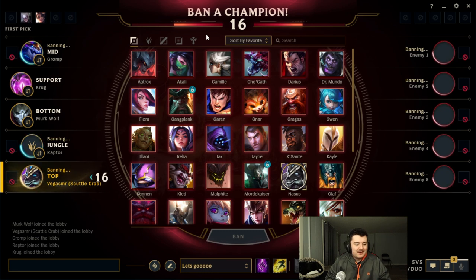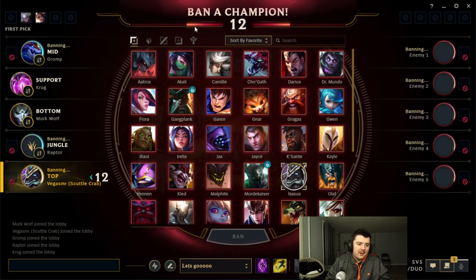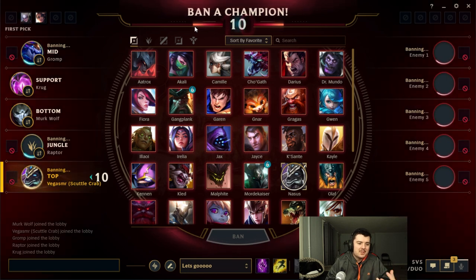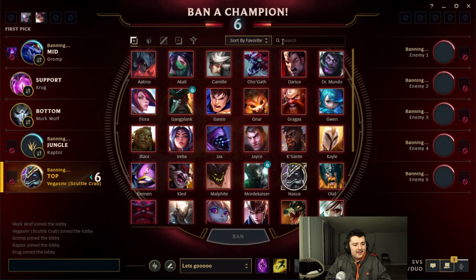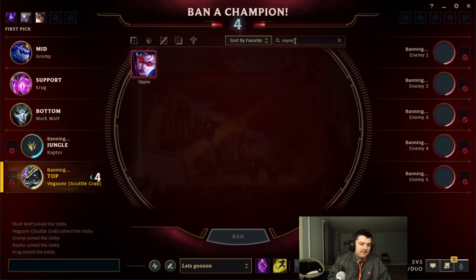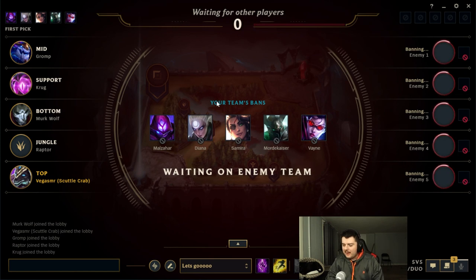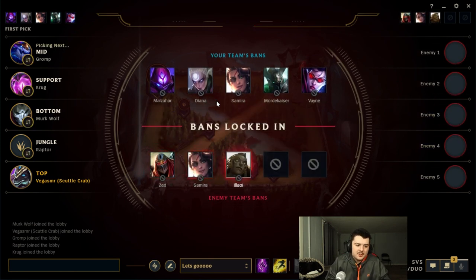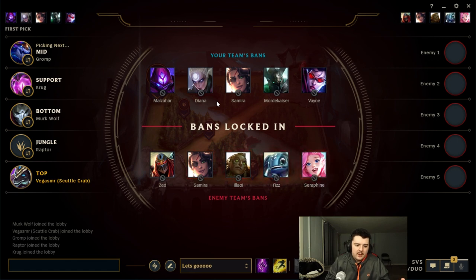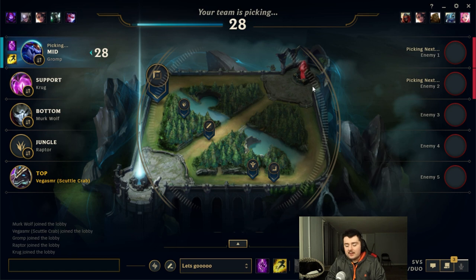He's fantastic if you're new to League or new to the top lane, just because he's so simple to learn but has so much carry potential as well as just being a lot of fun. For bans, I'm gonna go ahead and ban Vayne. Nasus struggles — I think Vayne's his biggest counter — but Nasus generally struggles against champions with a lot of movement or ranged champions in general since they can kite him.